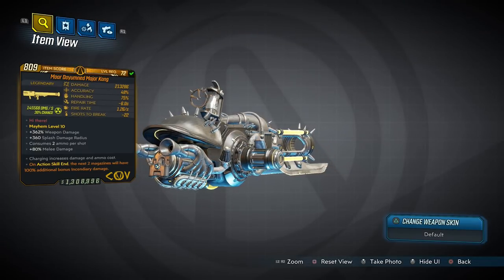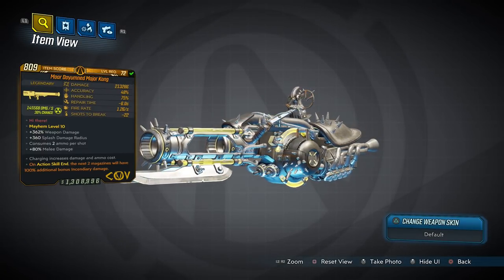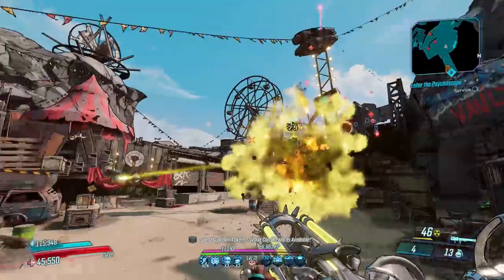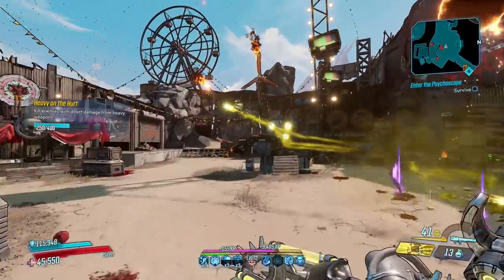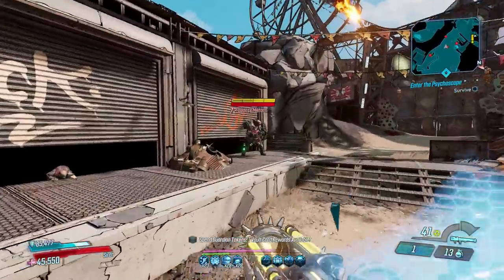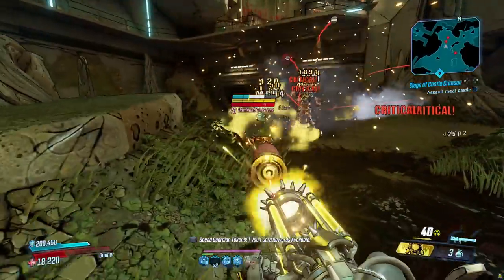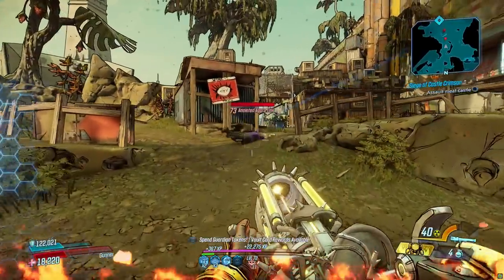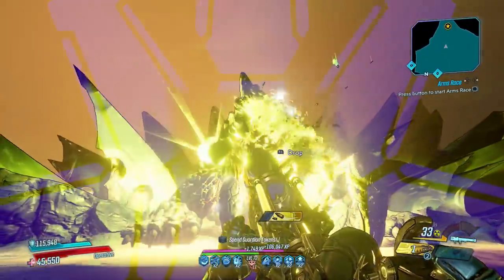Up next we have the Major Kong, a weapon that can come in all elements. It belongs to the Psycho Krieg DLC, only dropping from Psycho Reaver who you fight in Vaulthalla. The Major Kong fires wobbly missiles — either one or two depending on the variant — which consume two or three ammo. After unleashing its payload, the rockets explode on impact before launching another from the expanded cartridge. While mobbing, those secondary rockets will seek out nearby enemies, but while bossing they'll fly straight into the only target there, raising its damage further.